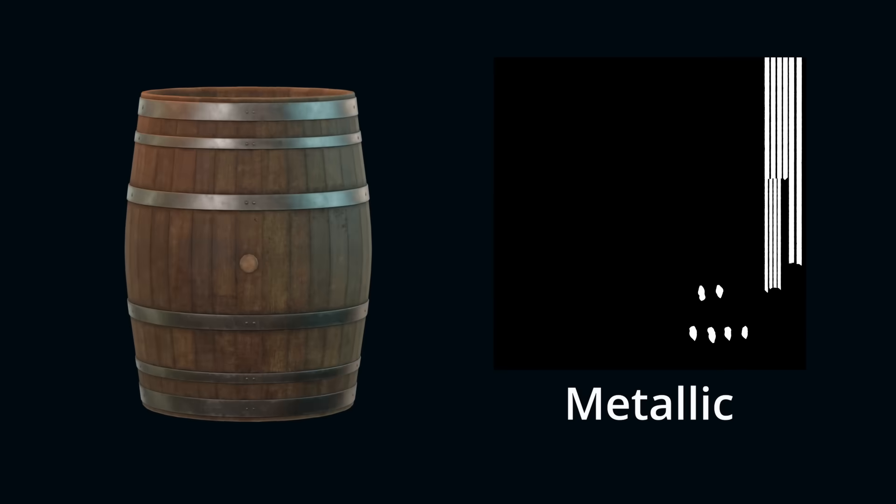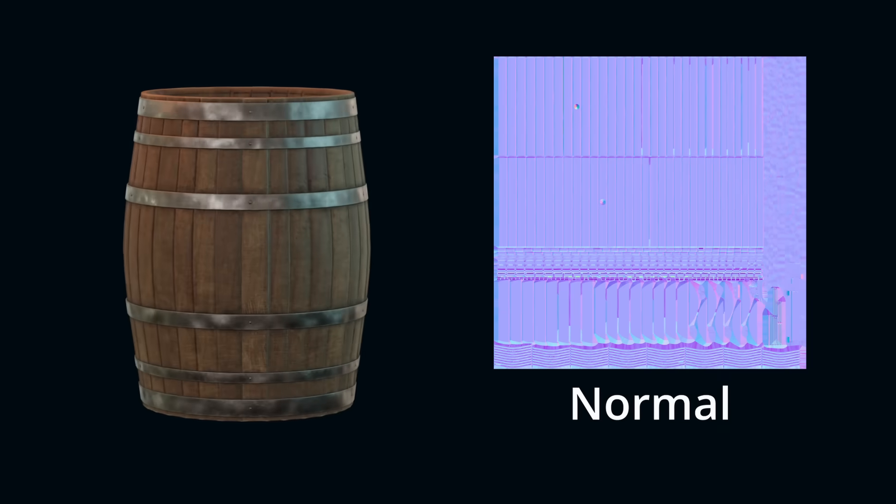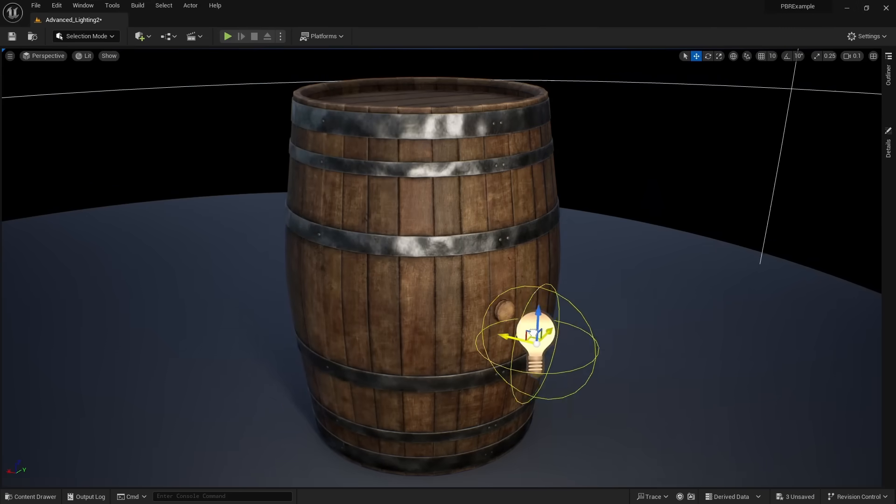A metallic texture, which defines what parts of the object are metallic and what parts are not. And a normal map, which artificially adds fake shadows to give the appearance that the object has more detail than it actually does. Together with these four textures, you could represent the majority of materials.